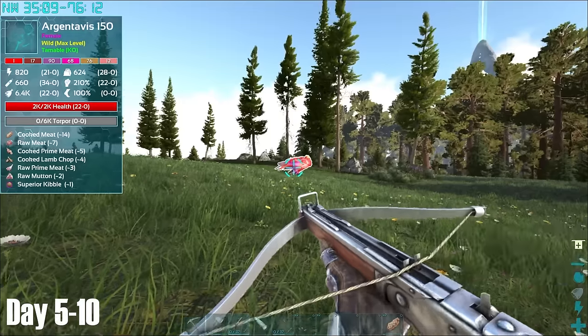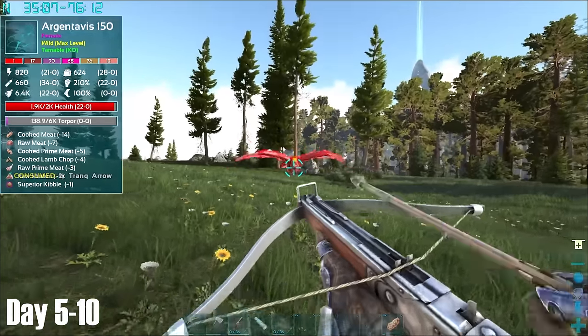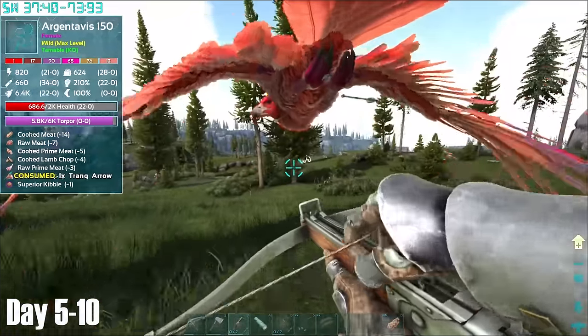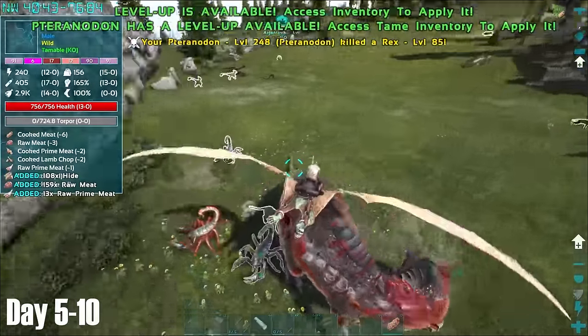After my Narco Berry run, I spent the day farming and crafting, before heading out the next day and settling for the 150 Argentavis with mediocre stats. One of the nicest things about Fjordor was that due to most of the map being quite high up, the Argy didn't fly straight up into the air when torpor running, which presented me with an easy tame. I killed a Rex to get some prime and patiently waited by it while it tamed up.